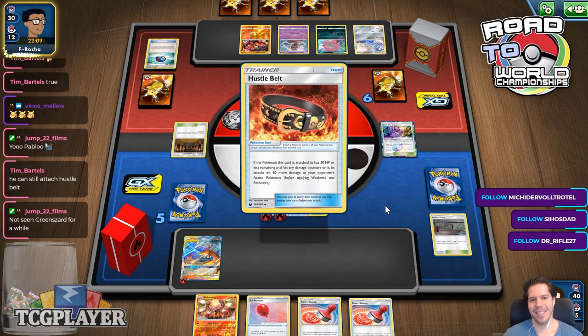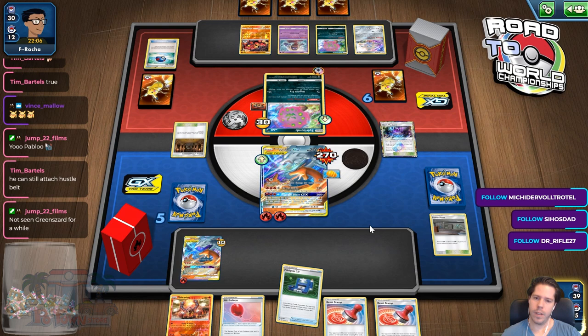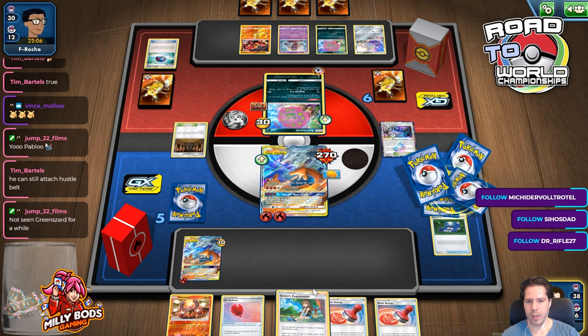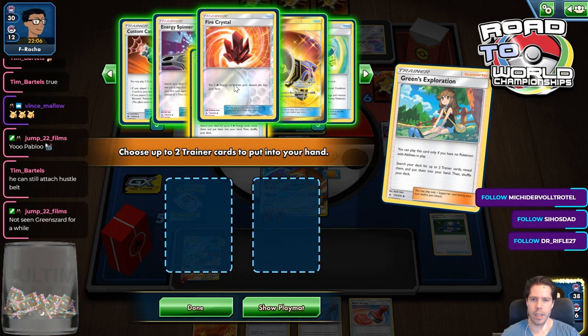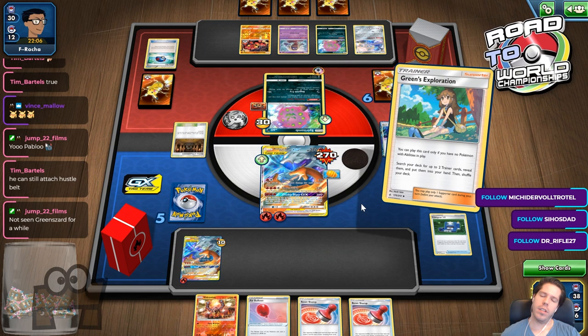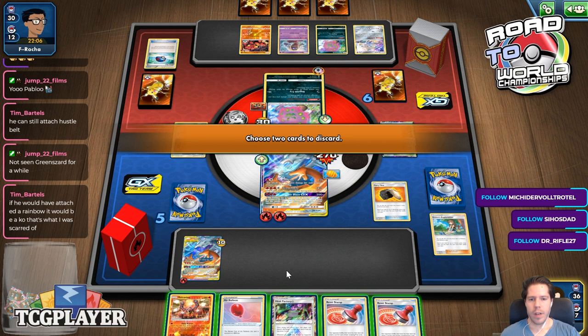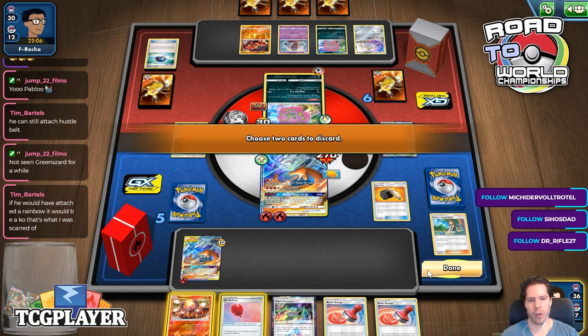Hustle Belt. Shrine tick — 280, down to 70. Nice top deck! I think I need this for sure, and I need another of these, although I could get the Heat Factory instead. I actually think I like the Heat Factory. I really think Stamps are going to be key to me winning. But Volcanions will probably also be key.